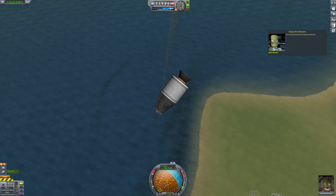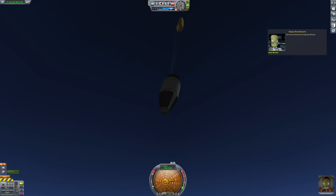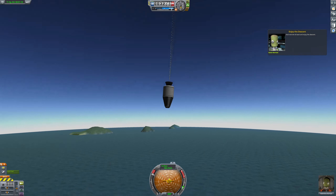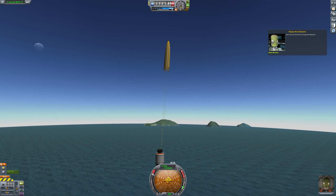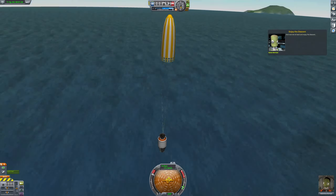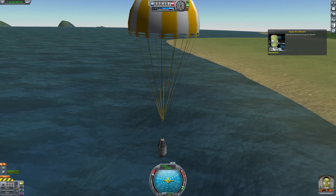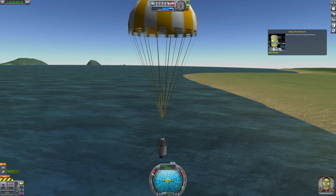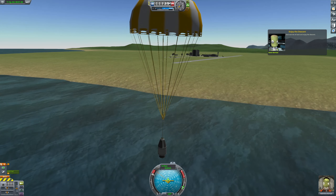Look at me, so majestic. Let's zoom out so we can see the parachute. Kind of funny how the zoom works now. Seems like you have to hold down the middle mouse button. There we go, that's better. Let's just topple right into the ocean. Hope you like a swim. Well, at least the parachute deployed fine.